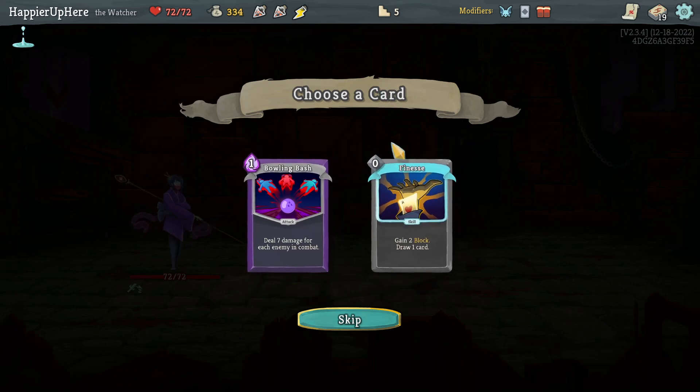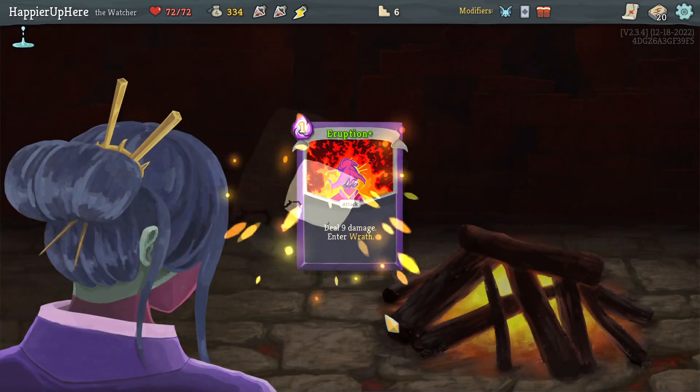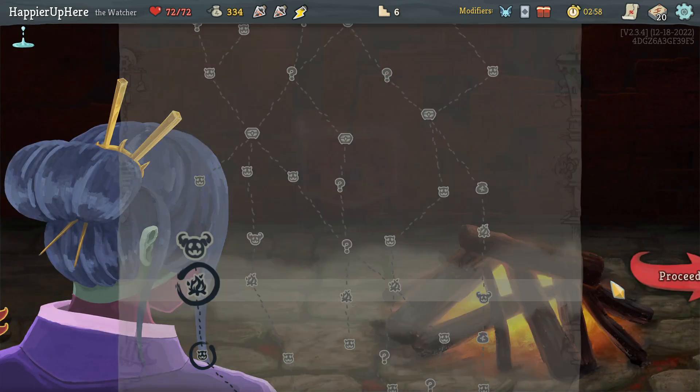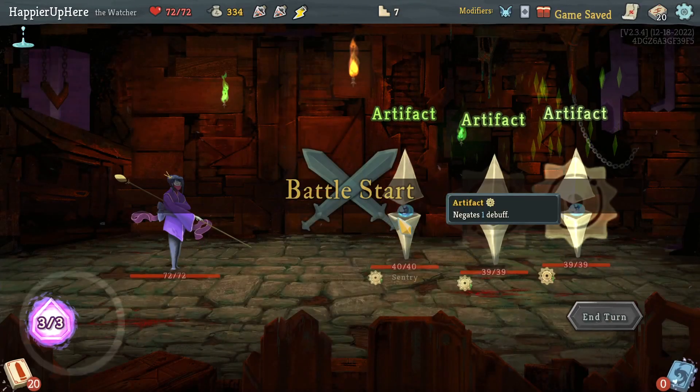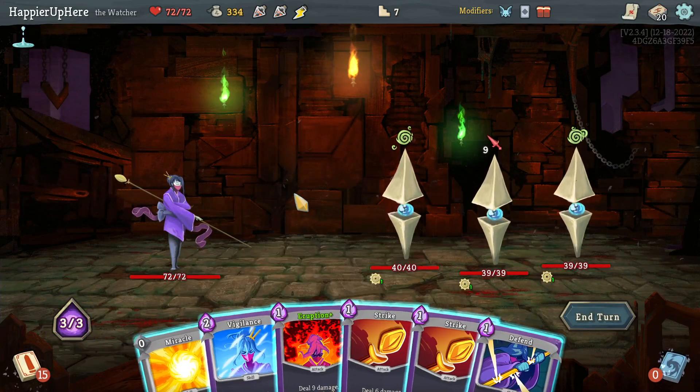I think I should upgrade the Eruption first, and then I can upgrade the Signature Move afterwards. Got Centurions here with nine incoming — the Vigilance alone is not enough.